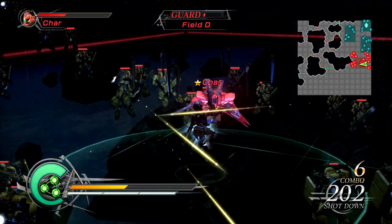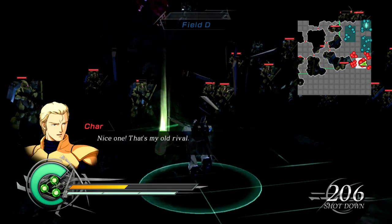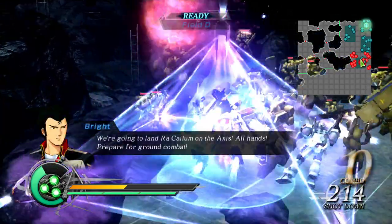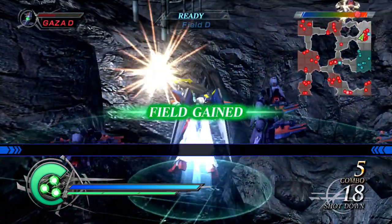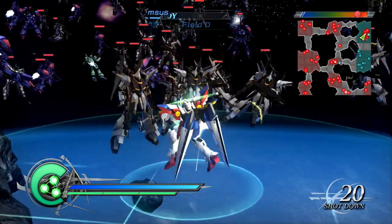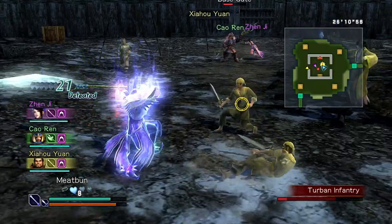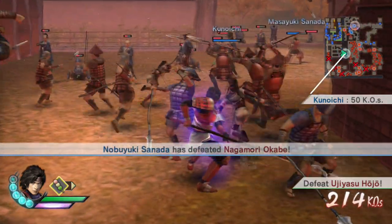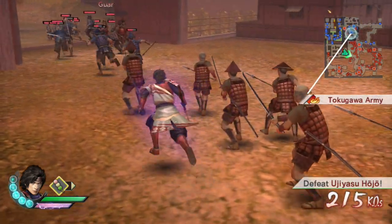Dynasty Warriors Gundam 2 serves as a similar sequel to Dynasty Warriors 3. Though the first game is a great foundation for the series, it did leave a lot to be desired after you get the main gameplay loop out of the way. Dynasty Warriors Gundam 2 provides updates to the overall gameplay mechanics, visuals, roster, and so much more. This is also when Koei was trying to experiment more with their formula. Between 2007 and 2009, we received Dynasty Warriors DS, Dynasty Warriors 6, the first Strike Force, and Samurai Warriors 3, all of which have varying opinions among fans. So some of the changes made with Dynasty Warriors Gundam 2 fit into this experimental stage as well.